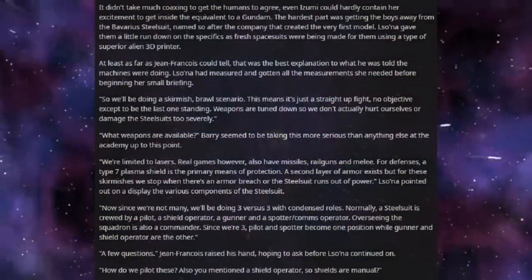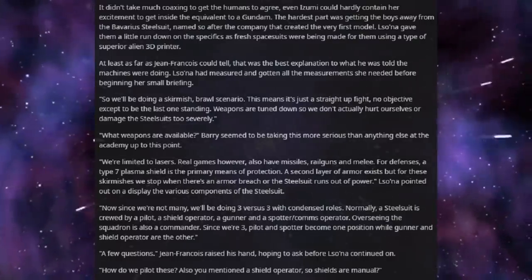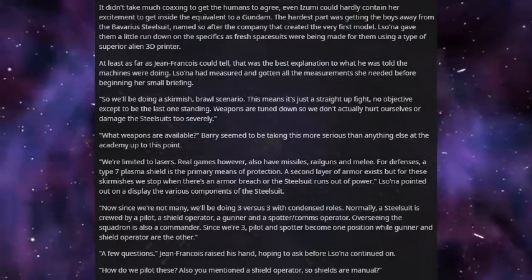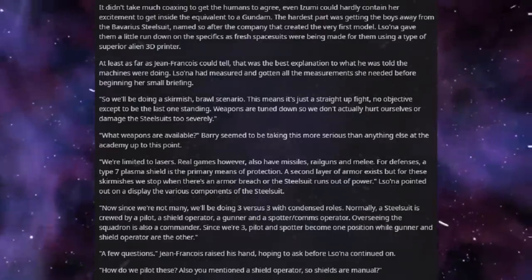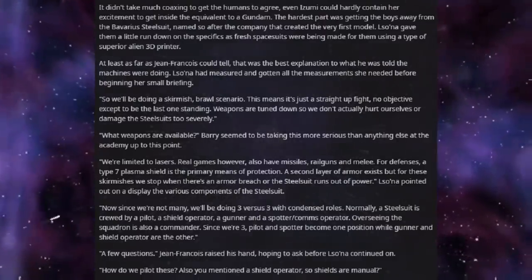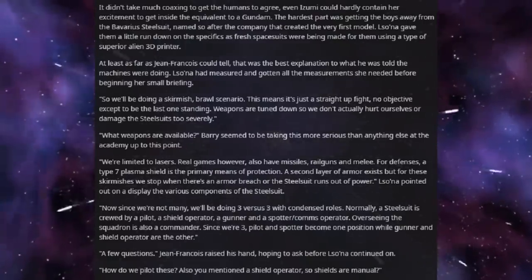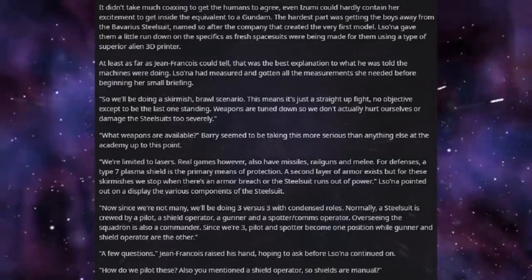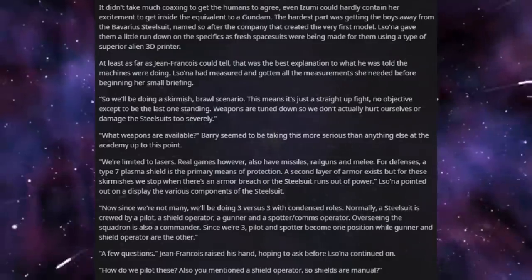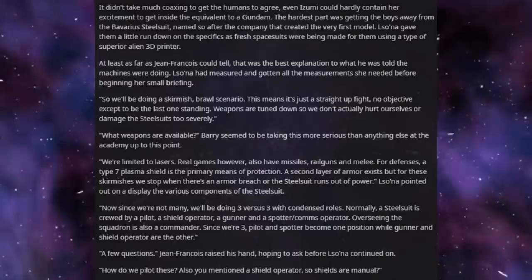It didn't take much coaxing to get the humans to agree. Even Izumi could hardly contain her excitement to get inside the equivalent of a Gundam. The hardest part was getting the boys away from the Barrier Steel Suit, named so after the company that created the very first model. Lusona gave them a little rundown on the specifics, as fresh spacesuits were being made for them using a type of superior alien 3D printer — at least as far as Jean-Francois could tell, that was the best explanation for what he was told the machines were doing.